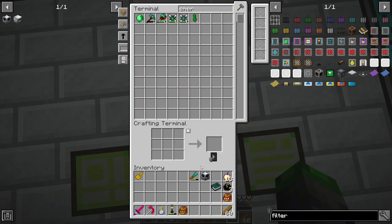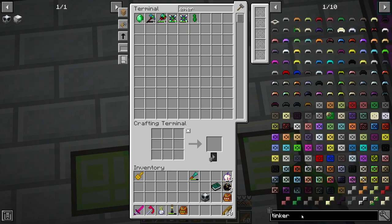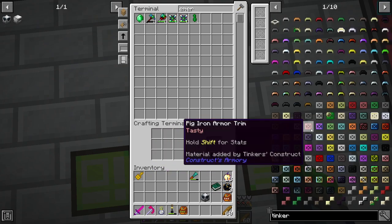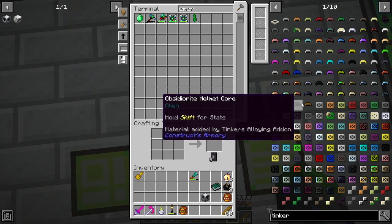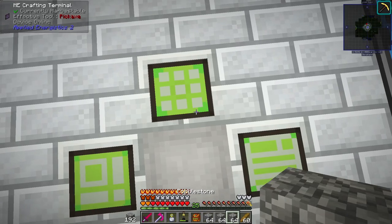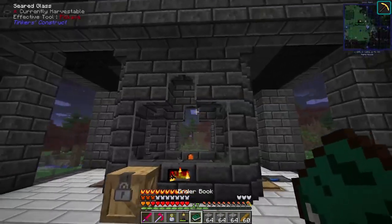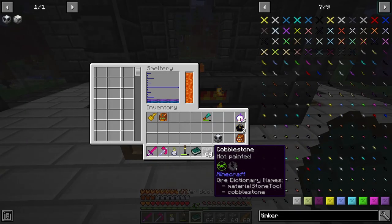We're going to test something out. I've got a mob duplicator here and we're going to make another tinker smeltery. If you've used Tinkers' Construct for a while, you know that if you accidentally drop villagers into a tinker smeltery, they die and instead of giving blood they give emeralds. That's what we're doing today — we're going to see if that's still a thing.